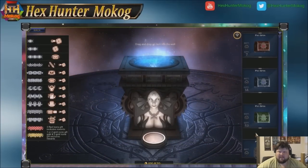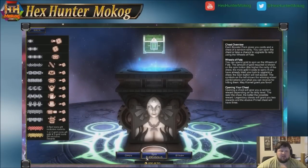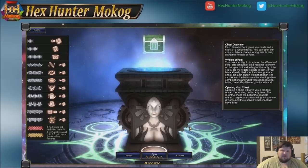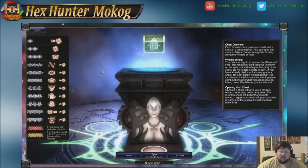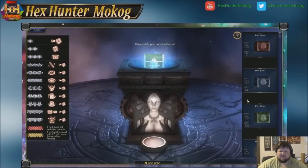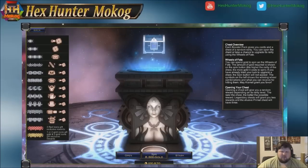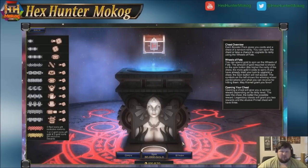We have four rarities of chests. Spinning a common chest costs 1,200 gold. An uncommon chest costs 3,100 gold. There's also a big jump when you get to rare chests — going from 3,100 gold all the way up to 8,500 gold. And if you go from rare to legendary, it's an even bigger jump, costing 30,000 gold to do a spin.